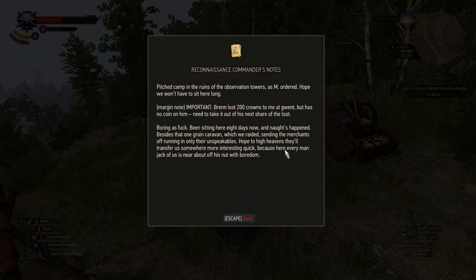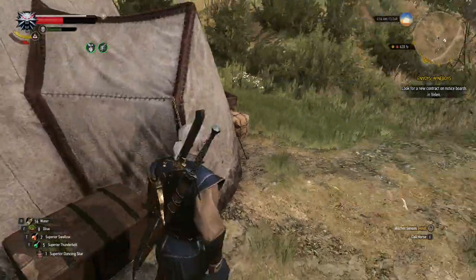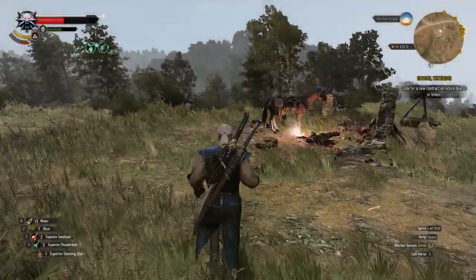Pitched camp in the ruins of the observation tower as M ordered — hope we won't have to sit here long. Important: Bran lost 200 crowns to me at Gwent but has no coin on him, need to take it out of his next share of the loot. Boring as hell — been sitting here eight days now and naught's happened, besides that one green caravan which we raided, sending the merchants off running. Hope to high heavens they'll transfer us somewhere more interesting quick.